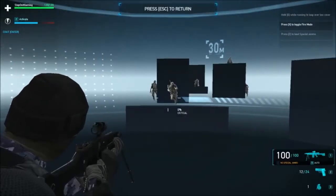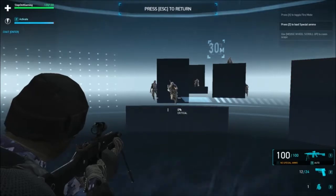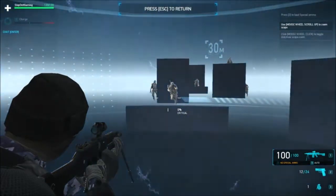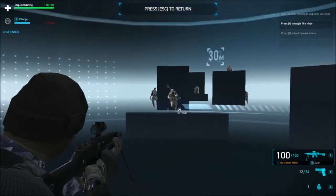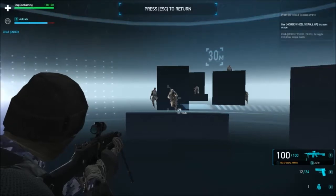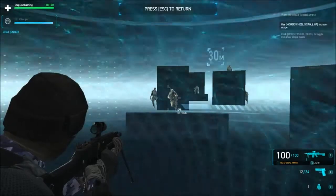As a support class you have two different abilities. One of them is Blackout, which disables any nearby devices and must be charged to use. The other ability is APS, which is a shield that redirects the flight of incoming rounds and must also be charged to use.